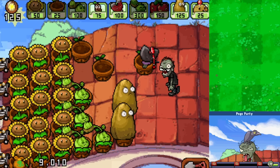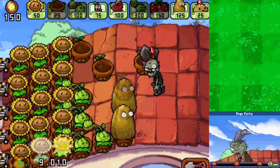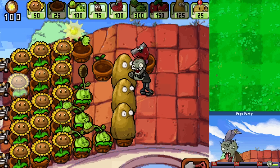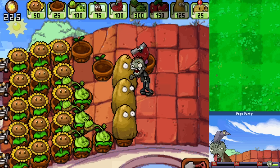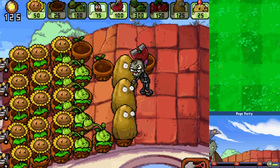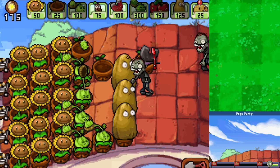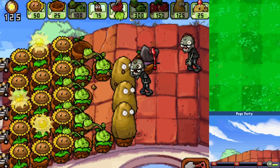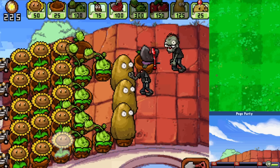It gets tough, it gets really complicated. I do want to get a Tallnut here if possible - got it! A lot we're keeping up with. Oh man - here comes this guy, which should be handleable. We're not even at the first flag yet - you can see how long this level's going to take. I think we'll just set up another Magnet Shroom. Keep everything going. A huge wave of zombies approaching - this is luckily where a Cherry Bomb's very useful if it feels like too many zombies.